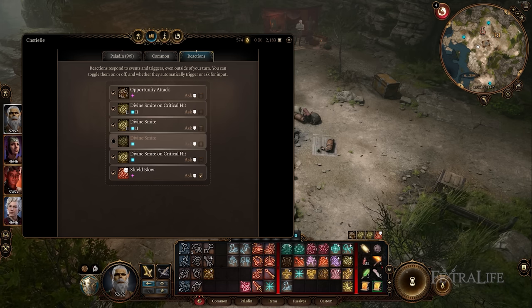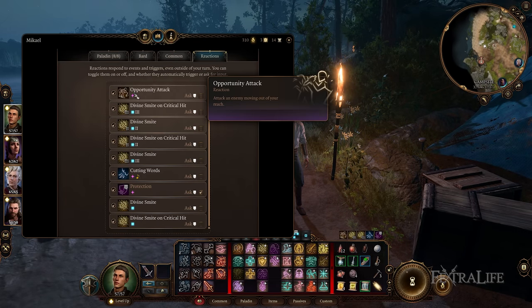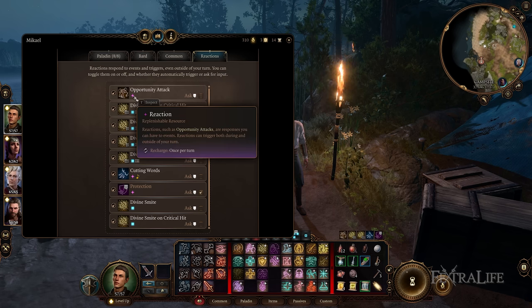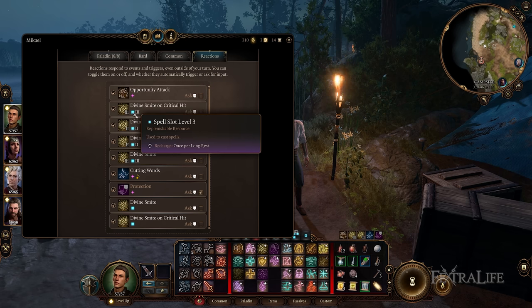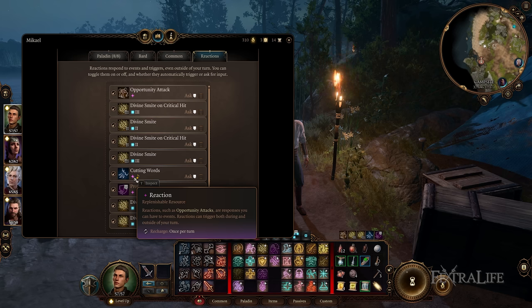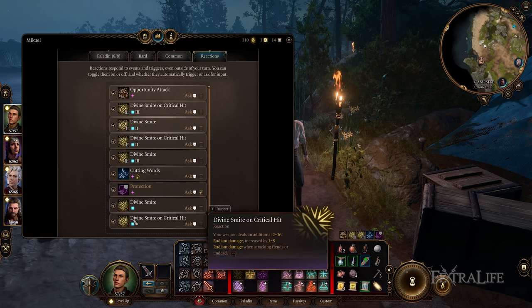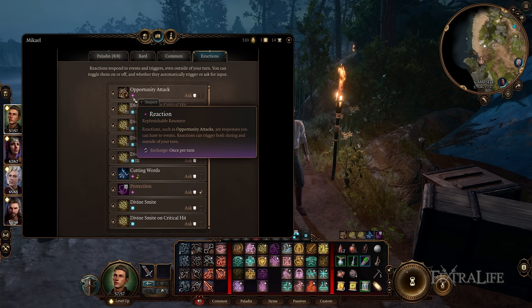There are actually two different types of reactions in Baldur's Gate 3, though they're both called reactions, which is confusing. The first type uses a little pink icon that says 'reaction,' and these can only be used once per turn collectively. That means if you have a list of reactions with the pink icon, you can only do one of those things every turn.